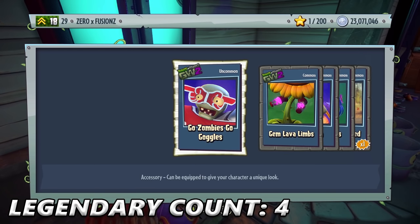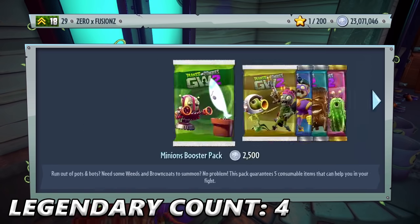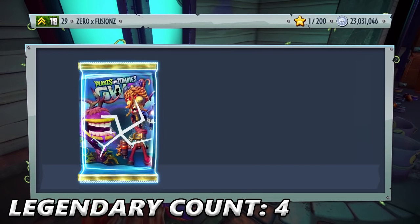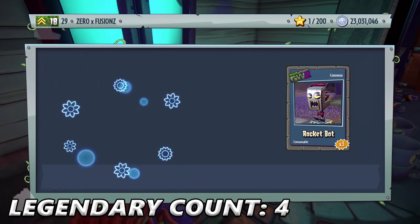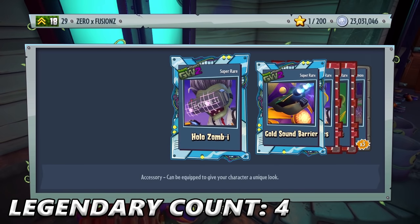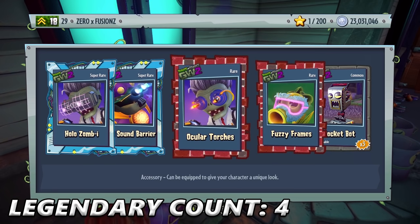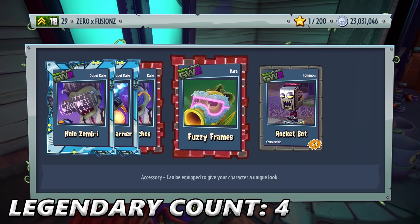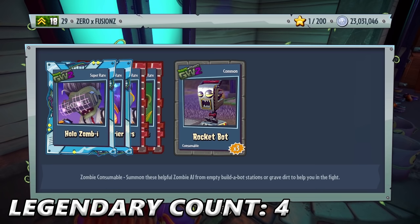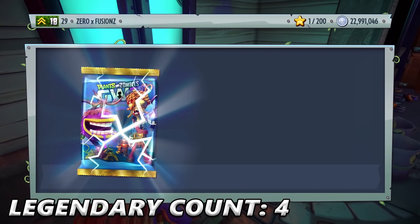Go Zombies Go Goggles — that one's pretty awesome. Gem Lava Limbs, Bright Idea, Ribbon Rings, and a Pumpkin Weed. Something really cool for the Pea Shooter. Then we get Hollow Zombie 1 — I think this is like virtual reality. Gold Sound Barrier, Ocular Torches, Fuzzy Frames — I really like that for the Pea Shooter — and three Rocket Bots. And now we are under 23 million coins.